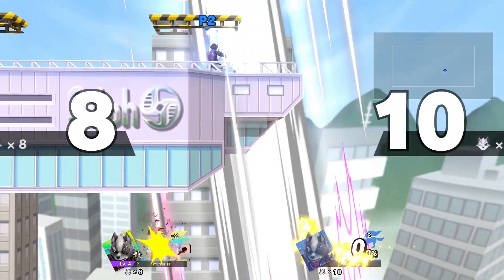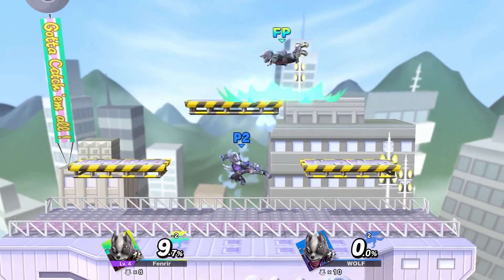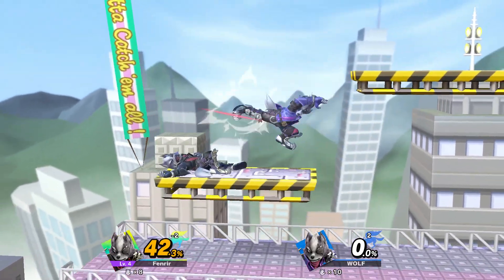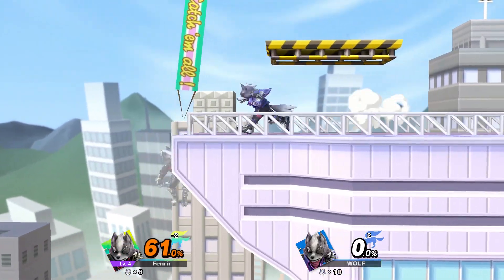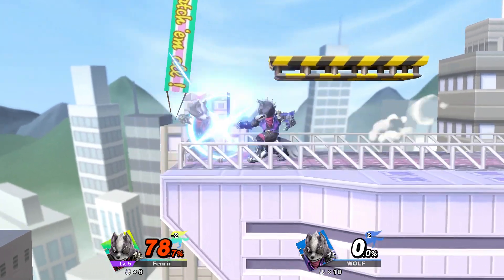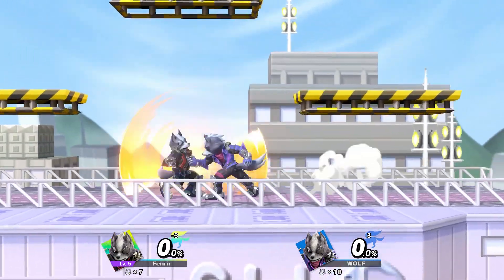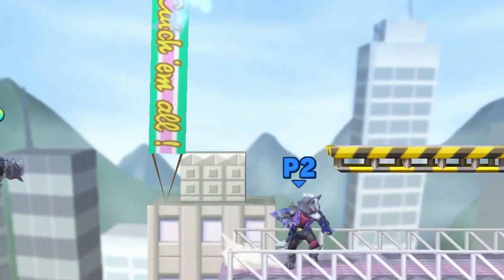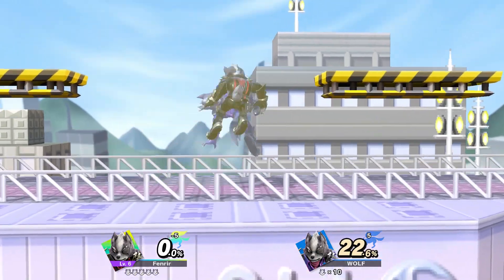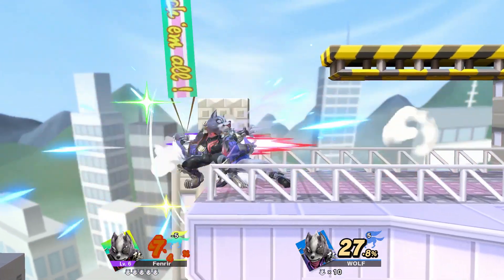Good stuff right there - not able to come back. Wolf's up special really needs a bit more range on it, that is kind of weak in my opinion. We're going to continue training. You see me catching with that back air? That's another strong one for him. Make sure you get his back air incorporated. You don't want to spam the same move over and over for a KO option.